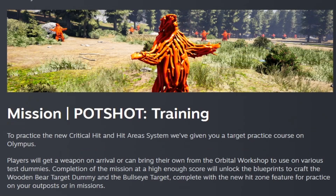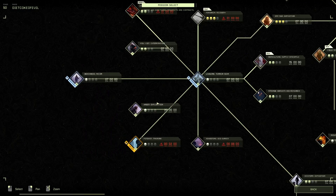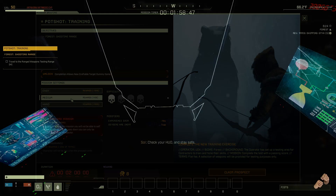There is a new mission called Pot Shot Training. Basically, you drop down on the planet and head to the target range. Your goal is to score a high score to unlock two targets. This new mission is located on Olympus and is directly accessible after you do the Live Wire terrain scan. From there, you can choose your difficulty and get your 10 or 5 Wren.